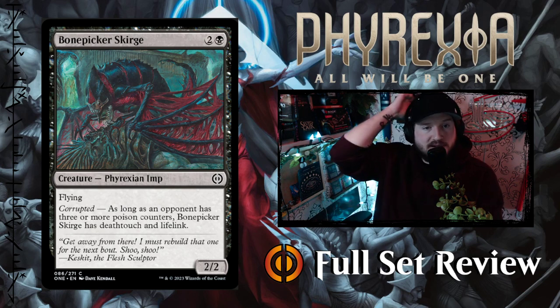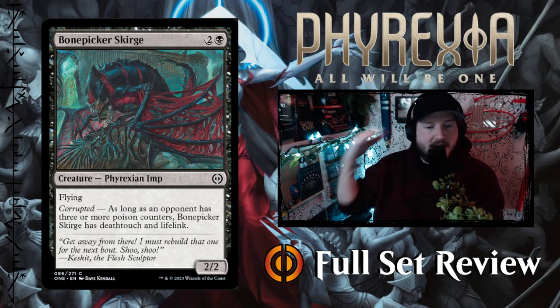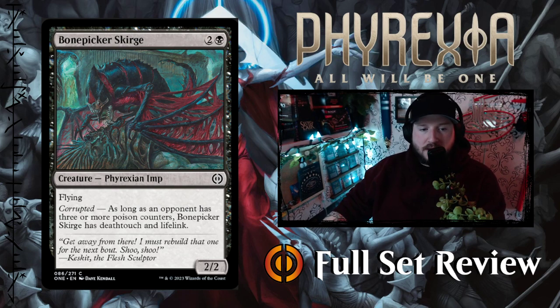Next up we've got Bone Picker Scourge — two and a black for a 2/2 Phyrexian Imp with Flying and Corrupted. As long as an opponent has three or more poison counters, Bone Picker Scourge has Deathtouch and Lifelink. For three mana, a 2/2 Phyrexian Flyer is not bad as-is, and if it has Deathtouch and Lifelink that's even better. I kind of wish it was a rat though — like a flying rat.